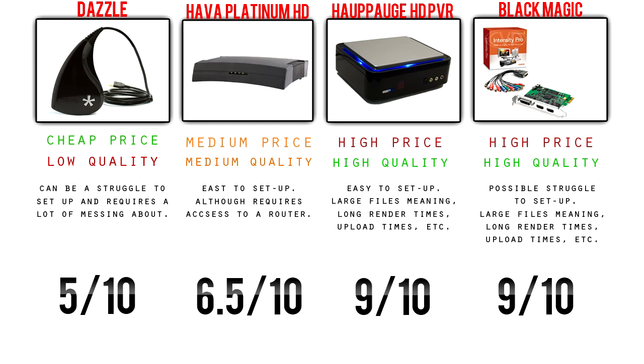I'd go straight for a Hava Platinum HD, which is right next to it. The price is a little bit more expensive but the quality is also quite a bit better. They are very easy to set up, although it does need access to your router if you're American, which is quite a pain.